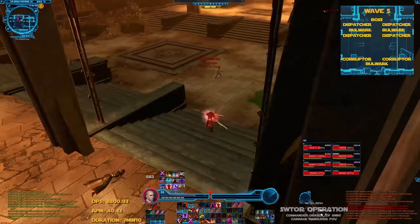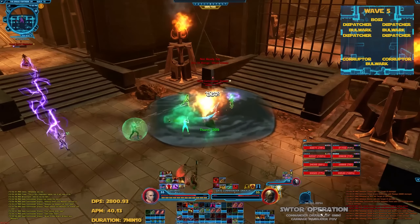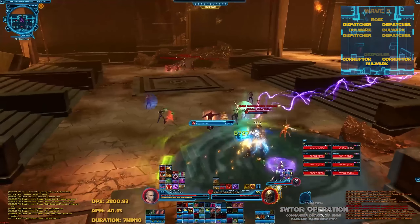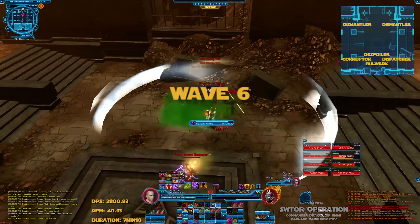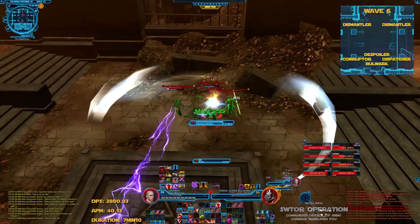After that, moving onto the boss. Depending on total group DPS, you may consider using adrenals and/or Bloodthirst from the Marauder at the beginning of wave 5. If you have Bloodthirst available, now is the perfect time to pop it, as well as attack adrenals and the sniper shield. This wave is probably the hardest one.